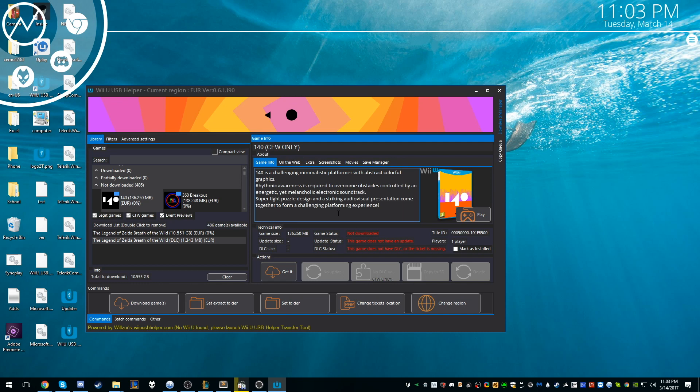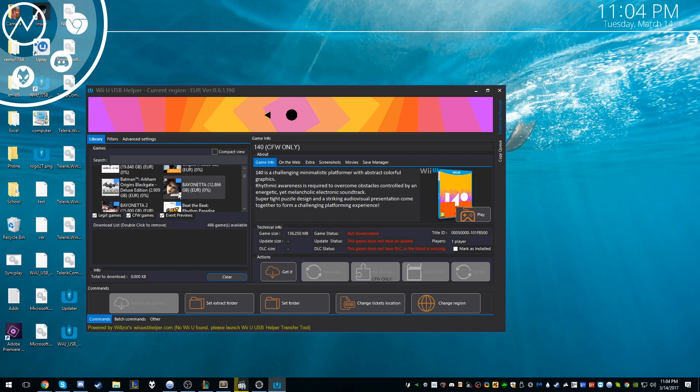This doesn't normally open like this — normally it asks you where you want to store your games. I've done this before, so that's why. It asks you what region you want. You want to make sure you hit the European region because the game is more stable in the European region over USA. European is also in English. That's where you paste your title key site URL — it's a quick Google search. Paste it there and you'll get access to all these games to download. Once you paste the title key site, it will start loading and you'll see all the available games.